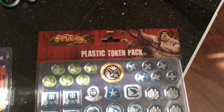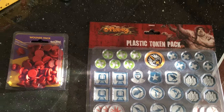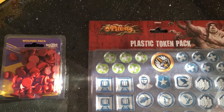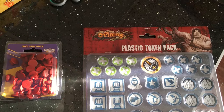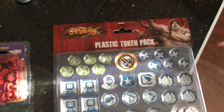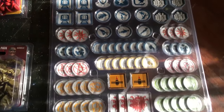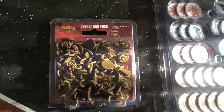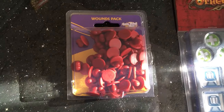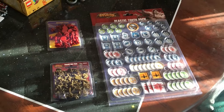Greetings fellow gamers, welcome to another The Others: 7 Sins unboxing. In this unboxing we're going to look at some of the nice plastic upgrades — the optional extras that you could get if you wanted to pony up a little bit of extra money. And I think they're well worth it. We're looking at The Others Plastic Token Pack, the Corruption Pack, and the Wounds Pack. I have, at no expense spared, dragged in my personal assistant Connor to help me with this unboxing.